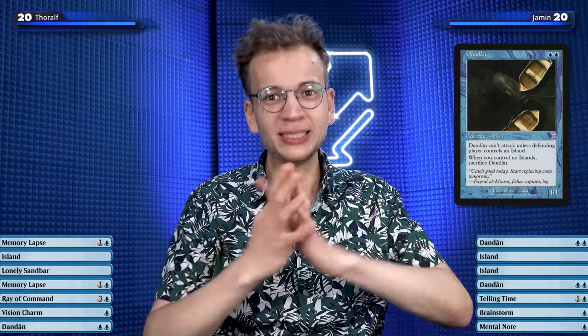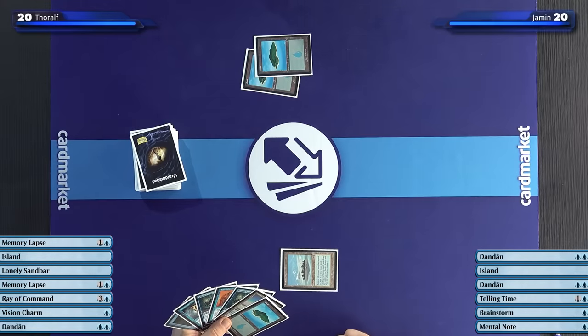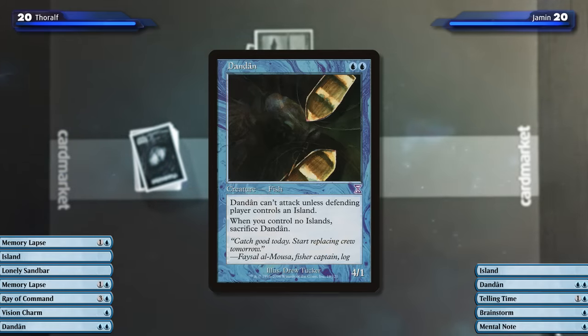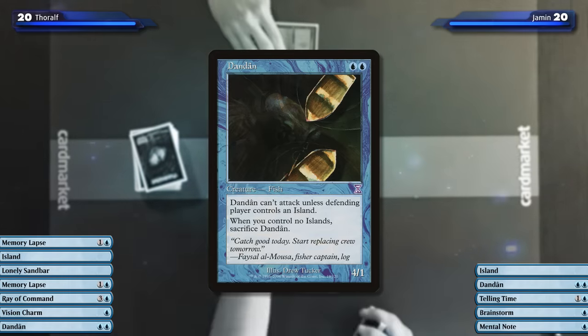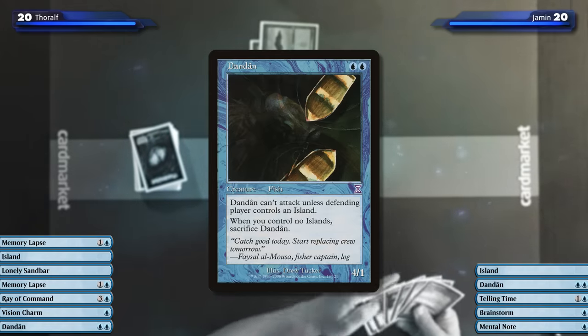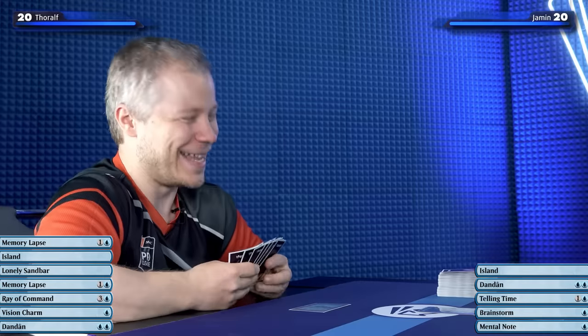So this is Dandan, the only creature in the whole pile and also the namesake of the format — a 4/1 fish that relies on islands on both sides. It's very weird only playing with this one creature, so this will be the only source of damage in the entire game. I'll play a second island. I don't know if this is a good play, but I'm gonna start the beatdown. So this is the creature the format is named after, Dandan. It's a 2-mana 4/1 fish. I have to sacrifice it if I control no islands. And it can't attack unless you control an island. So right now, it can't attack. Maybe I just never play an island.